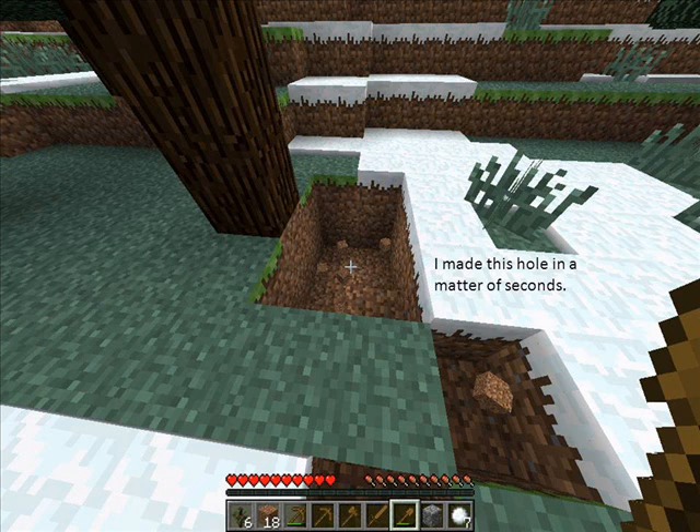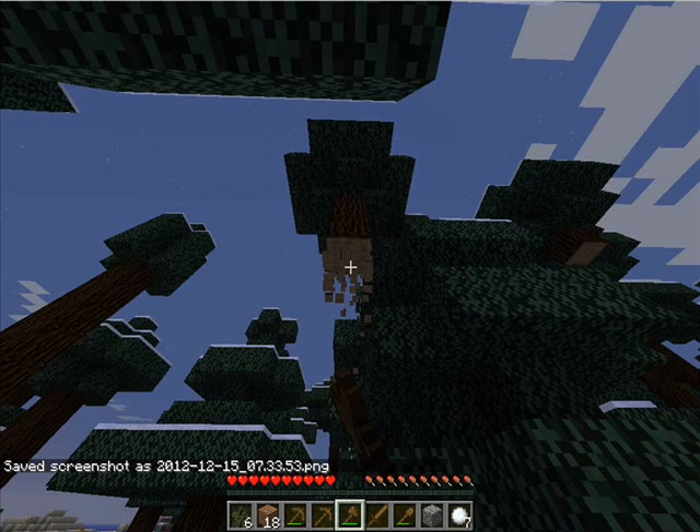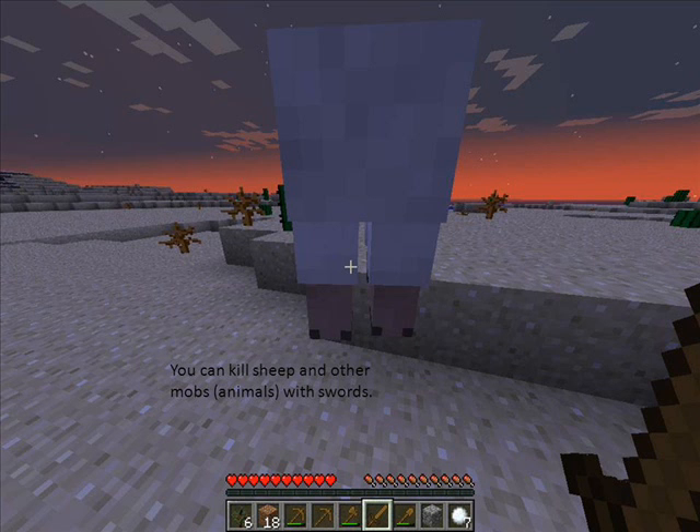I made this hole in a matter of seconds. The axe destroys wood much faster than by hand. You can kill sheep and other mobs with swords.